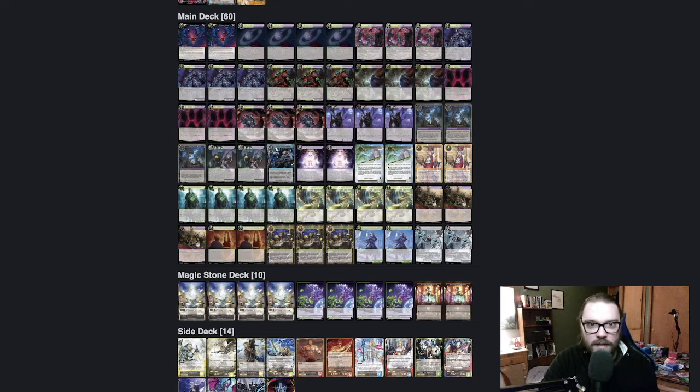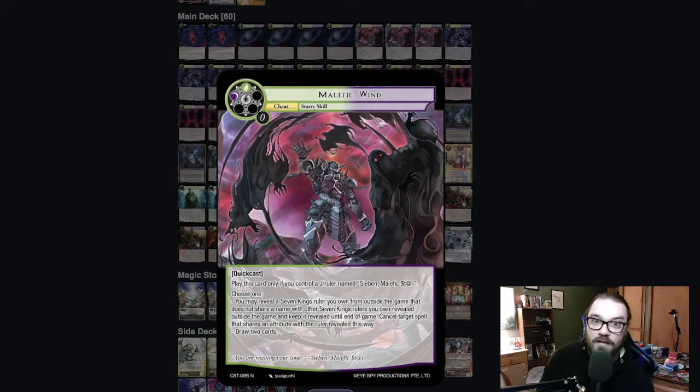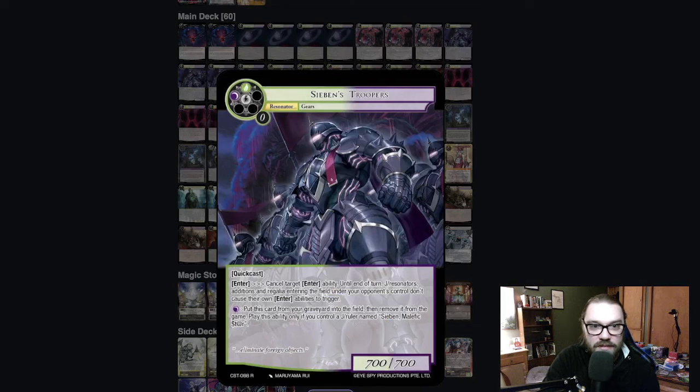So now we've got a look at the other support. Malapic Wind is a reveal on top of a Cancel — a really helpful way to say to your opponent, 'you don't get to play the game right now.' Zeebin's Troopers are amazing too. If they successfully enter, you cancel an enter ability your opponent controls on the chase, plus they don't get enter abilities for the rest of the turn. So it's like Abdul plus a Silence for enter abilities, which is really strong. It's Quick Cast, it's 7-7, and you can pay Black to put it from the graveyard into the field.